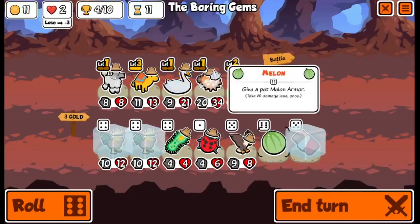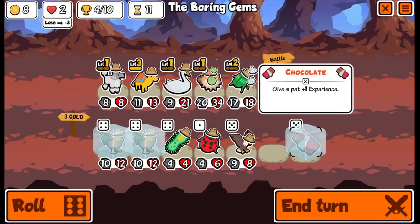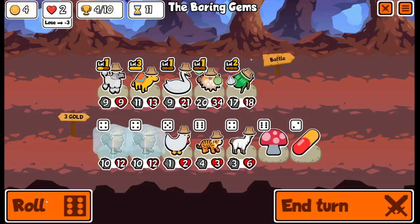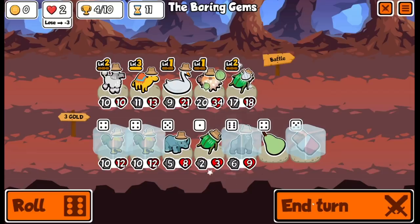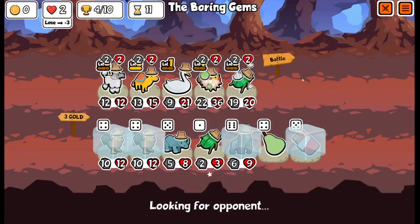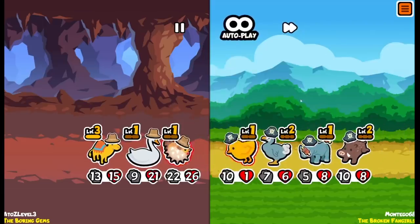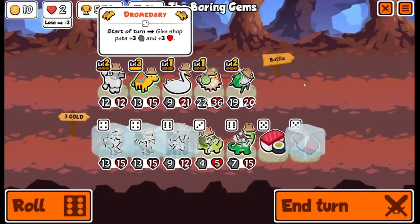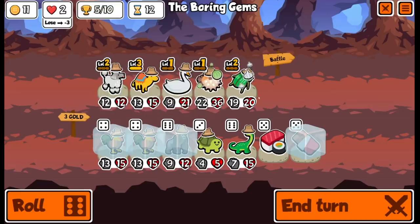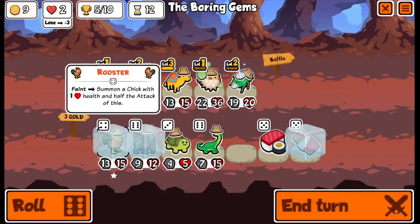This is a strong team, but we are stronger. So now the question is — we give you melon, no doubt. Do we get rid of the swan? I think I level up the poodle. Keep the gorilla — I'd like to have a strong gorilla. I think it's the swan, because the swan's not getting buffs from the poodle.